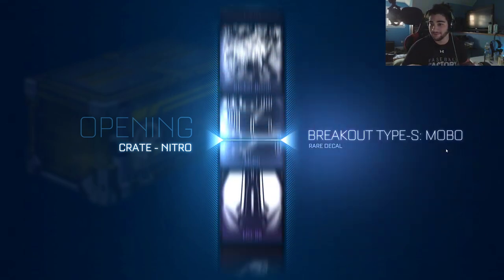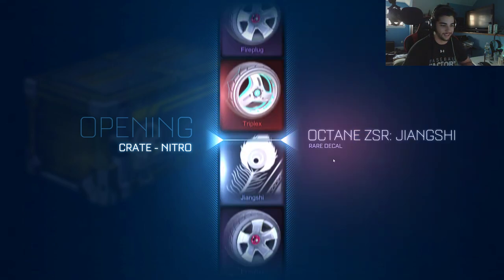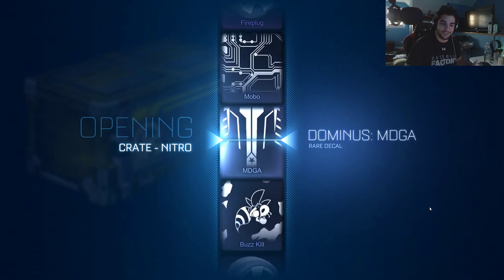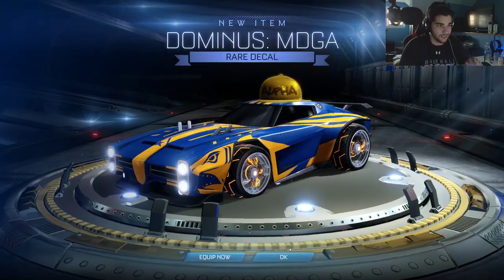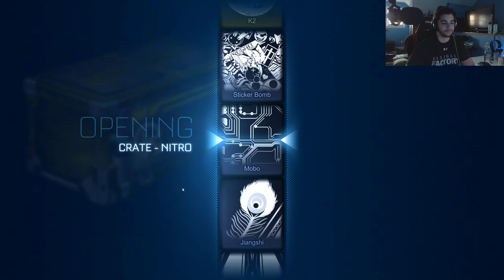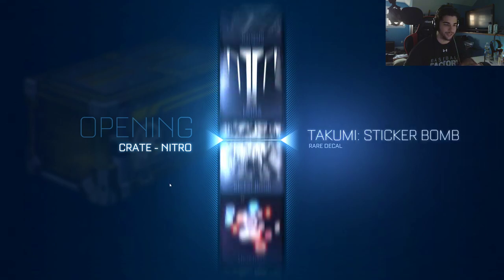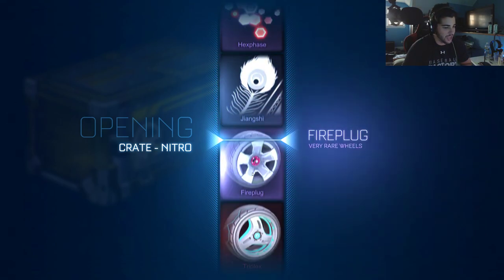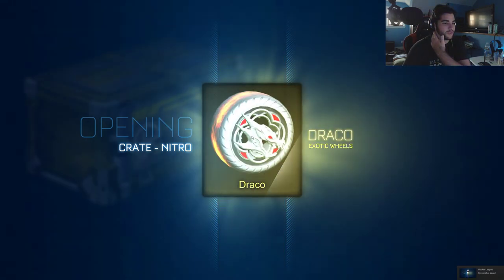I didn't think we were gonna do this good because we didn't have that many crates, but I'll just take anything from here on out — I mean, I'm happy with this. Guys, we did pretty good this time, I must say. For fewer crates, I think we got the 27 worth of it. We've got like three more now — let's see if we can get one more good item in the last three. And we got the other exotic wheels — we got the Draco wheels! I don't think they're painted, but they look pretty sick to me.